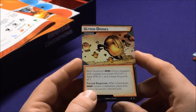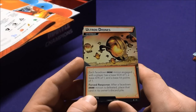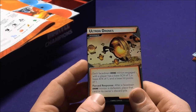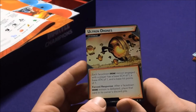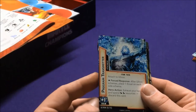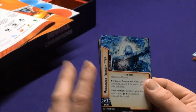The Ultron Drones environment card is new — environment cards affect overall gameplay. Each face-down drone minion engaged to a player has a base scheme of one, base attack of one, and base hit point of one. Force Response: after a face-down drone minion is defeated, it goes to its owner's discard pile. It's cool that you can play cards that affect the whole field — the Red Skull set and Absorbing Man also have a couple like that.